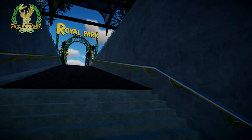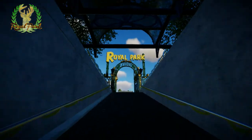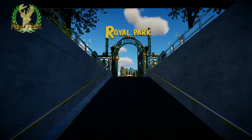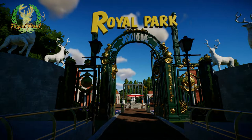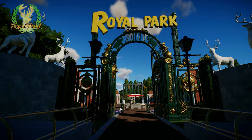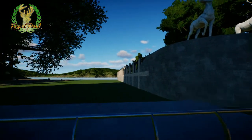We start over here at the entrance area, which leads to the subway, because this is on an island and you can only reach it by subway going underwater. For the Zoo Little challenge, I chose the theme of a royal park — like a beautiful city park, like Central Park in New York. I've been there a couple of years ago; it's awesome to see that amount of nature still in that concrete jungle.